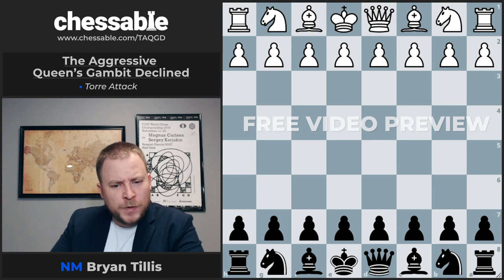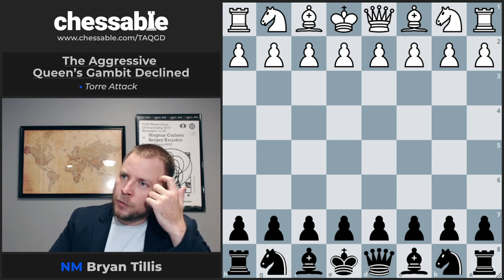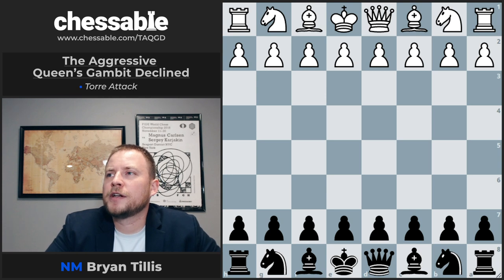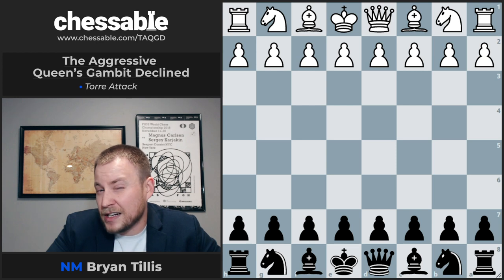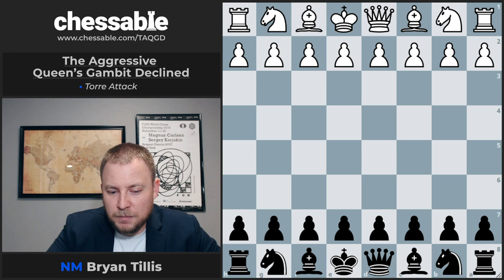We have been going through these lines at quite a clip, and we have arrived at the Torrey. I distinctly remember — I was roughly 2100 in the United States Chess Federation rating system — and I had a streak of about 10 games with Black on D4, D5, and the Torrey was played against me in 7 out of 10 of those games. That was mostly from players between 1600 and 1900 rating, but it says something that it's one of those safe openings that can transpose into many things, and players are looking for a non-theoretical game when they play it.